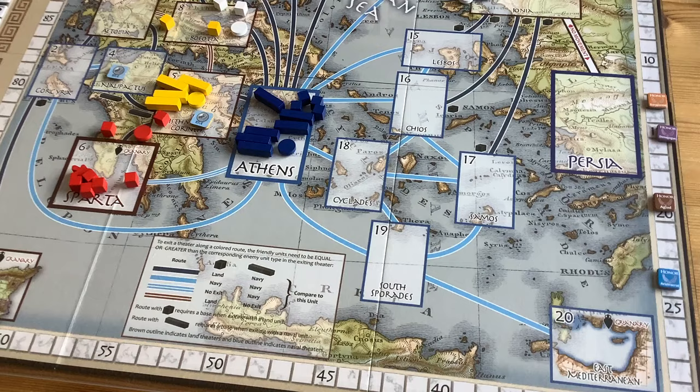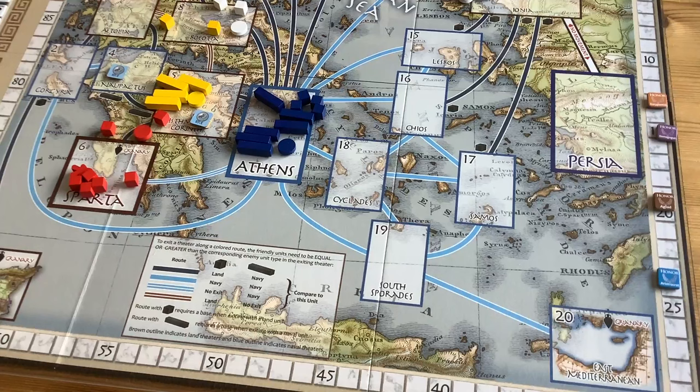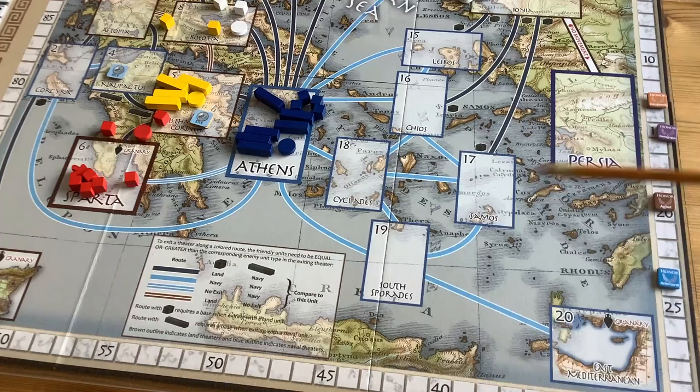I have to mention the map, done by Newt Grunitz, who does beautiful work — he did the map for War for America and has many other credits. I love the period-style map in the background. The theaters are very well delineated: blue boxes indicate primarily a naval theater and brown boxes primarily a land theater. Movement factors are all explained, and the granary symbols are important too.